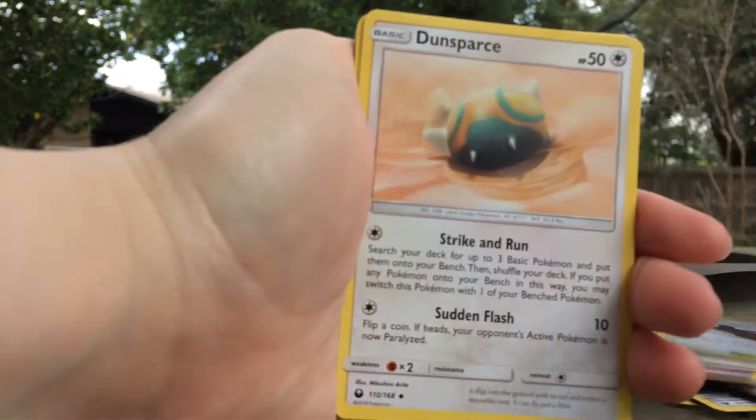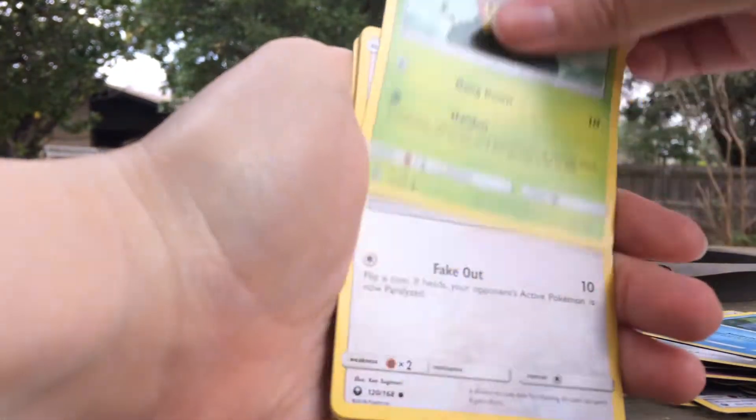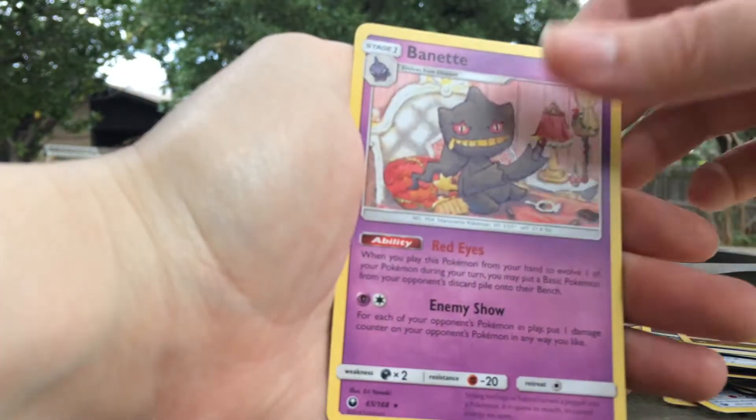You have a Sky Pillar, Dunsparce, Tate and Liza, Beldum, Baltoy, Seedot, Skitty, Lombre, Shuppet, and a Wynaut.